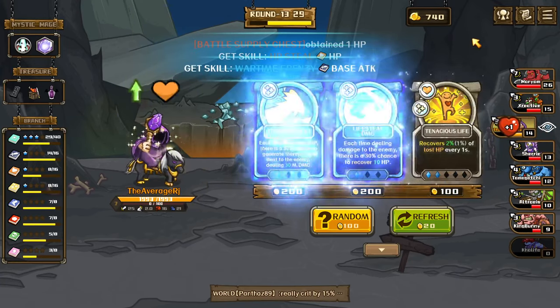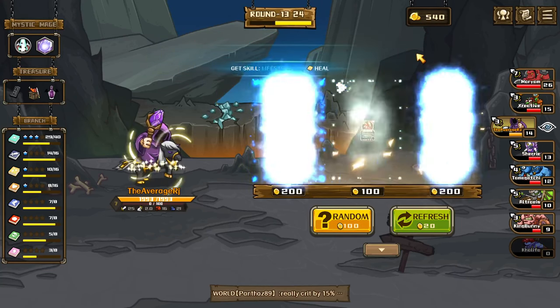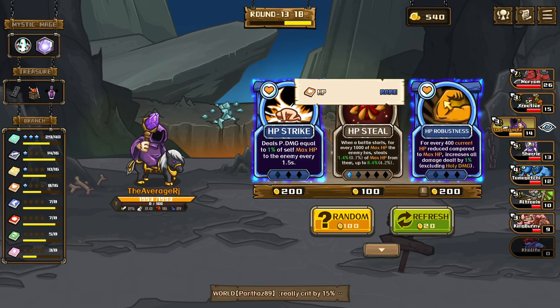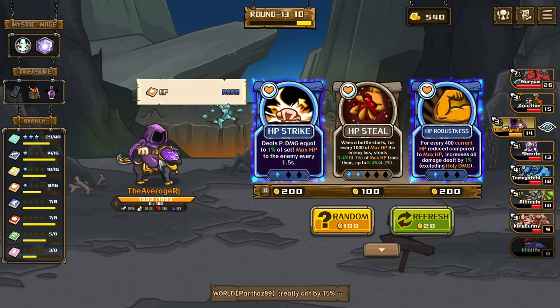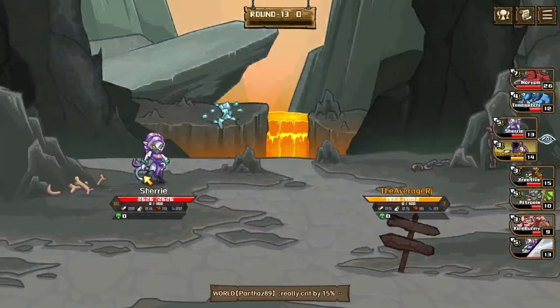Okay, energy ultimates guaranteed — just this one, get more HP. Part-time frenzy is rare, tenacious life, or each time dealing damage — cover HP is better. For every 400 current HP reduced compared to max HP, increases all damage dealt by 1%. Or deal physical damage equal to 1% of self max HP to the enemy every 1.5 seconds — that's bad. This one might be better but we don't have max HP. Let's see, our HP is going to go up.